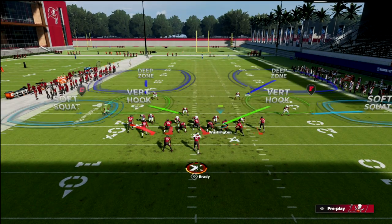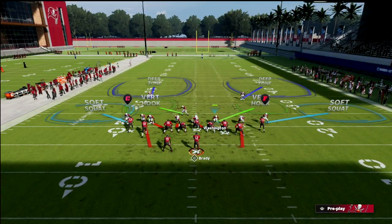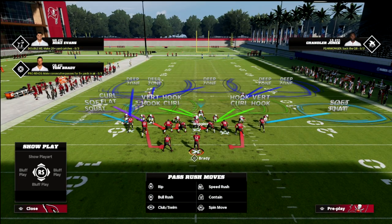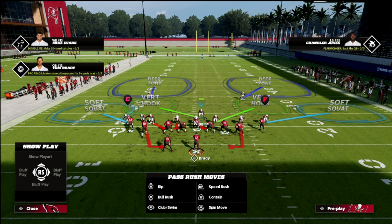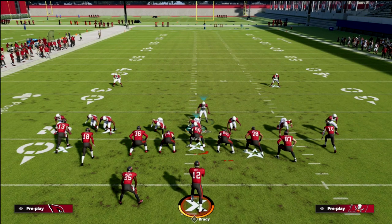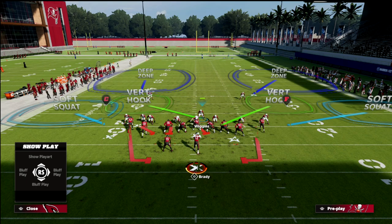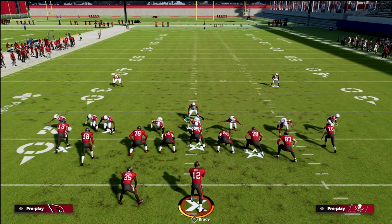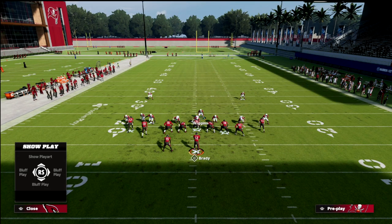The setup is really simple. All we're going to do is press coverage, QB contain, and then stand right here. Really important — we're going to hold the trigger and then go to any kind of seam wheel they're going to throw our way. We have this vert hook over here, and you can also drop this guy in the zone, this guy in the zone, and this guy — but I first want to show you the pressure.